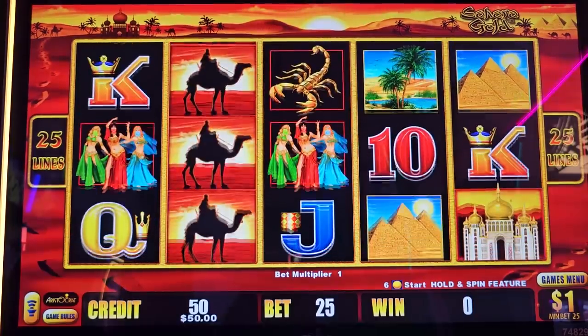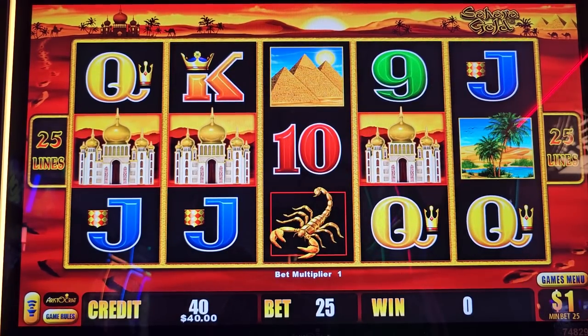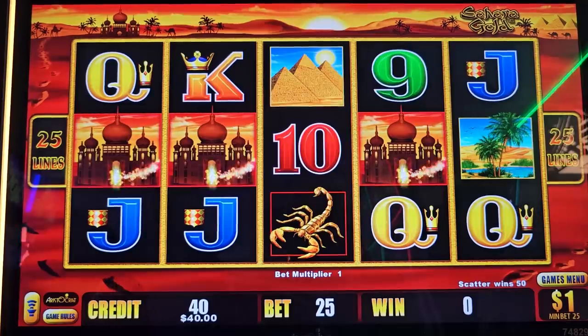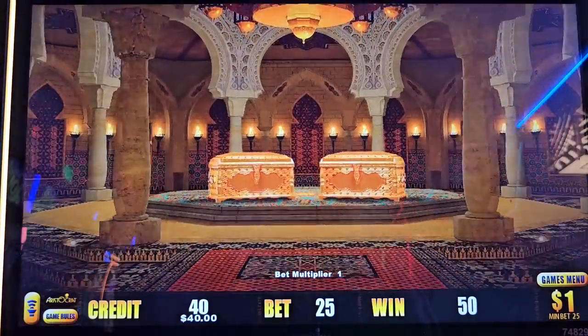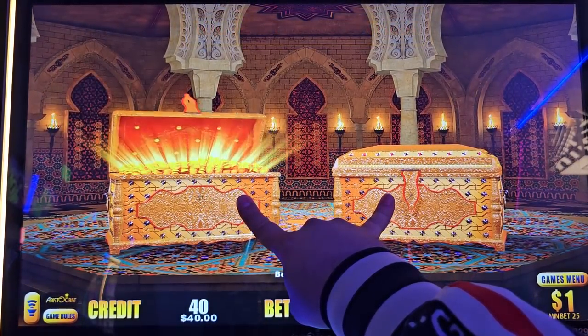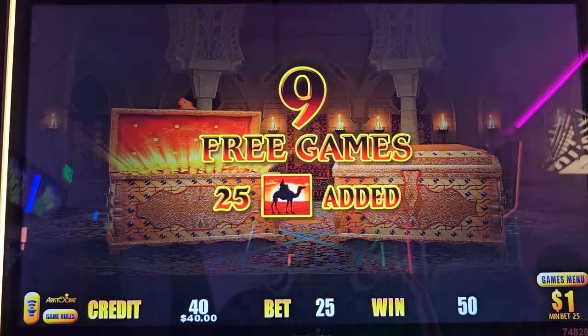There's one more backup spin - another one. There you go, another bonus! Let's get one more beautiful bonus and we will have a super epic comeback. Come on let's find that beautiful free games - I just want to see that 15 free spins with 200x win. Oh my goodness, the worst - actually the second worst one.